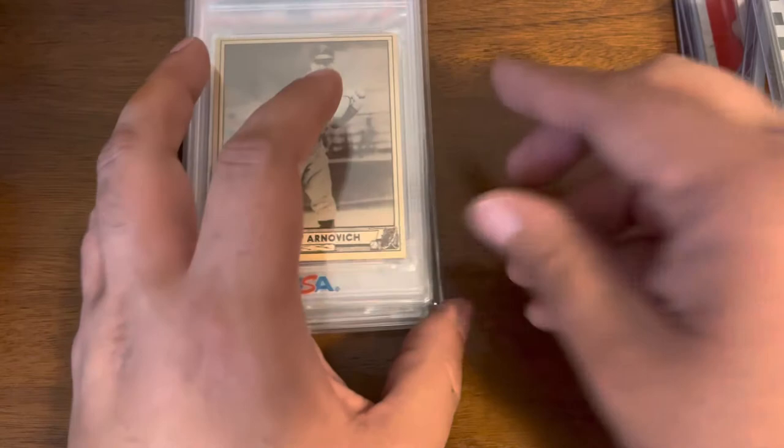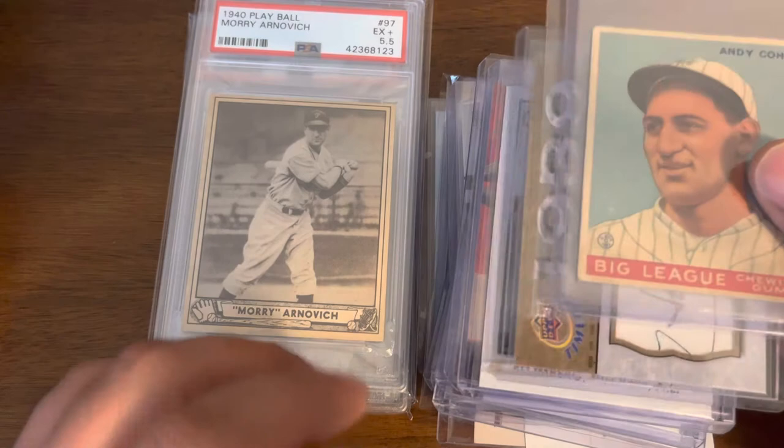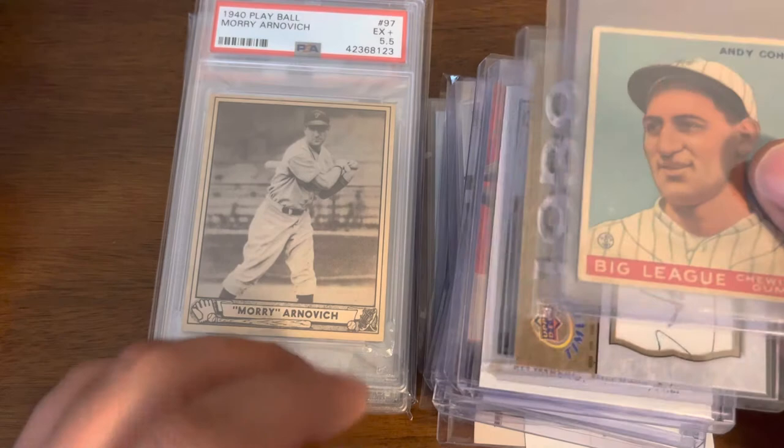So those are the cards I was able to pick up, all adding to the PC. Nothing too high-end or spectacular, but just solid additions across the board — adding to the Cohen, the Danning, and the Arnovich PCs. And that is what I've got for you this time around.